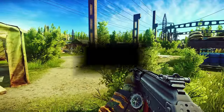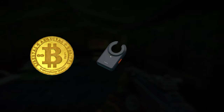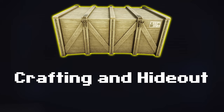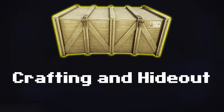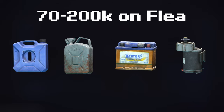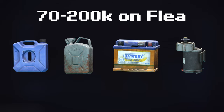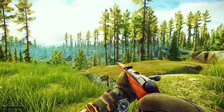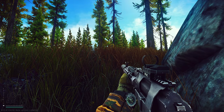At first glance it might look like there is nothing of value when you arrive — no bitcoins, no ledx, things of that nature — but there are a ton of technical supplies, basically everything you need to upgrade your hideout and for crafting. The amount of fuel tanks, electric motors, and batteries you'll find there is just insane, especially since fuel always sells on the flea market since people always love to craft things.